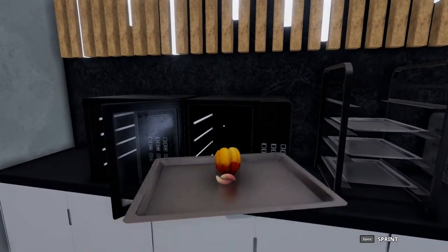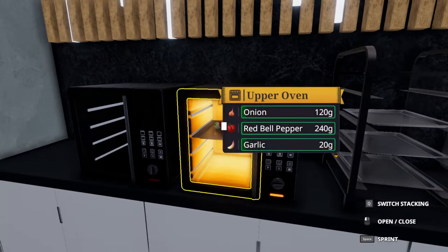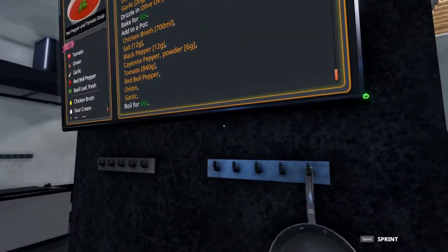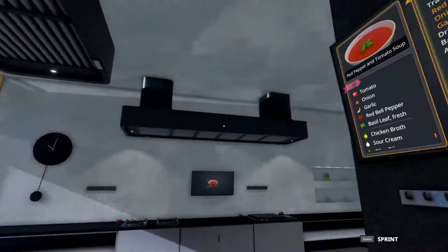Now I want to point something out here. You'll notice when this is baking that garlic and onion are racing forward. The 90 seconds is to cook the red bell pepper — the onion and the garlic will burn. It will burn in this dish. I've tested it multiple ways. That's just how it goes.